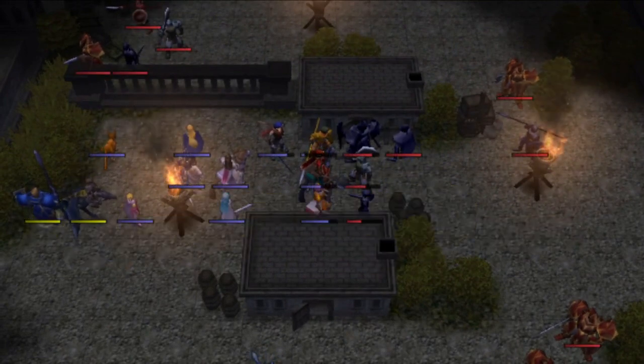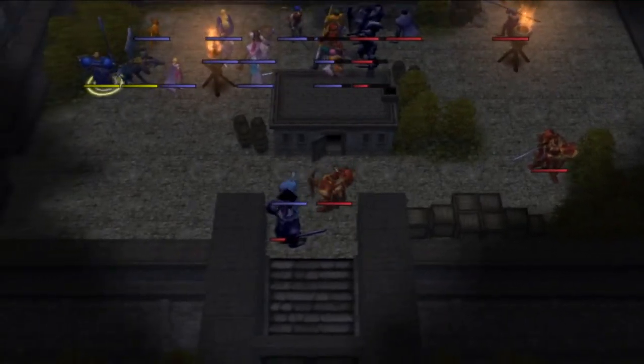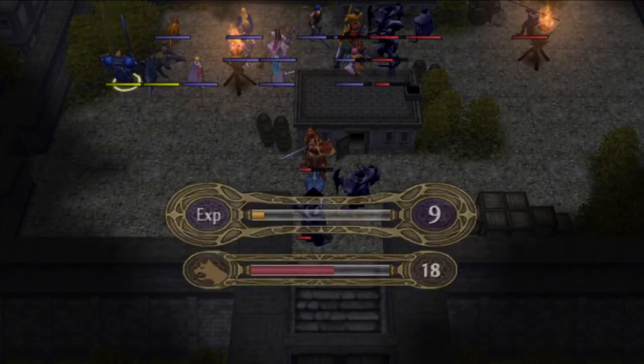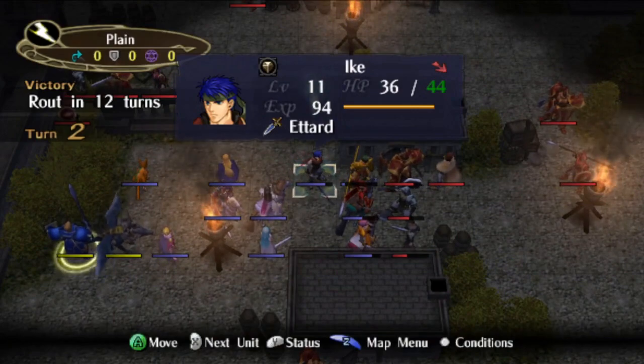Circling back to Makalov, some quick math tells me he would probably die to a single crit and a second attack if his stats were decreased as intended. That would be a significant drop in reliability, and I'm not sure there's a workaround. At least that combat happens on turn 1, so it's not too painful if you have to reset.